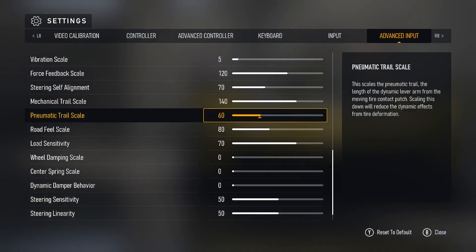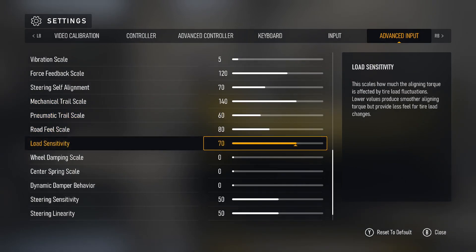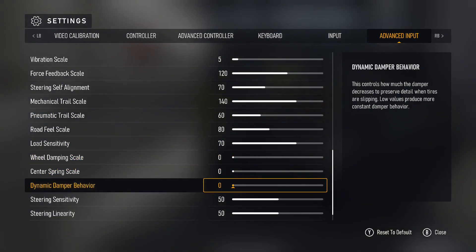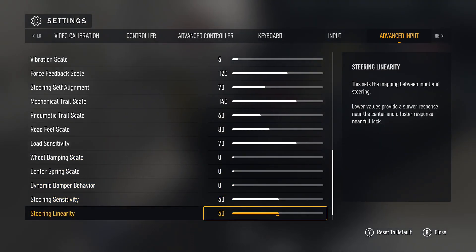Those two — mechanical and pneumatic — are quite important to make the FFB feel like what you actually want it to be. Road feel scale is 80, low sensitivity is 70, and wheel damping, center spring, and dynamic damper are all zero. Steering sensitivity and steering linearity are both 50.